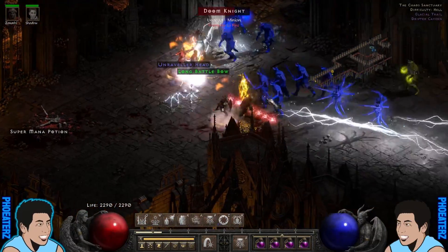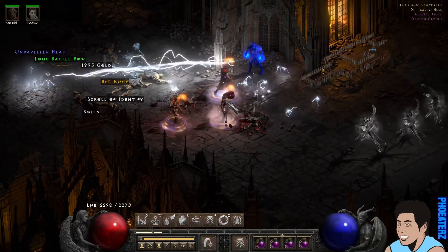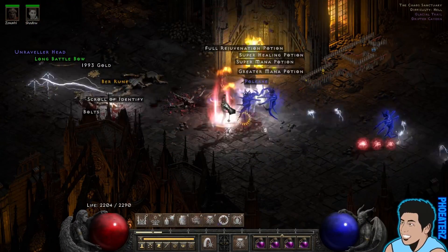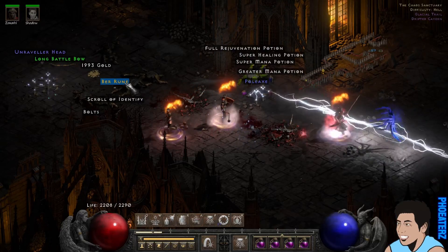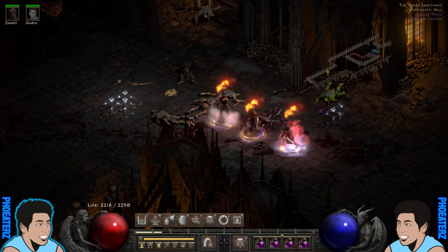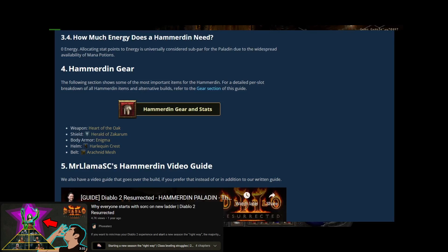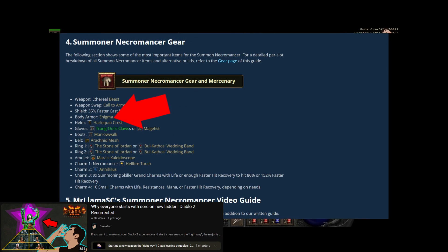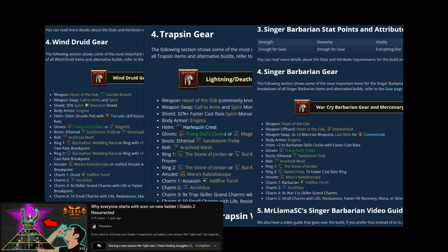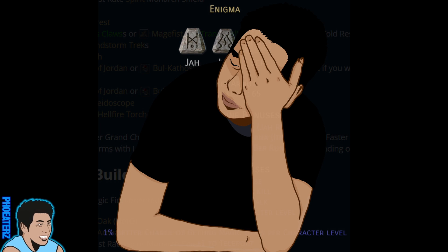One of Diablo 2's main strengths is how it gets the player base so excited about the items. And on paper, itemization in Diablo 2 is actually pretty bad. Every class guide says to use Enigma for the armor — Pali, Enigma. Necro, Enigma. Druid, Assassin, Barbarian — Enigma, Enigma, Enigma. Don't try to argue that this is good design. It's garbage.